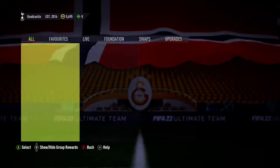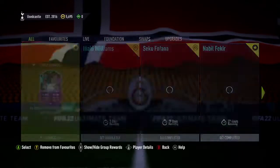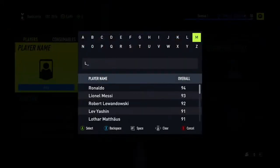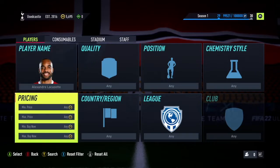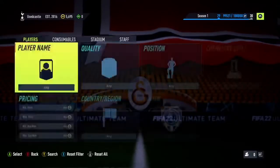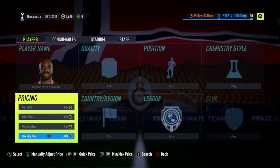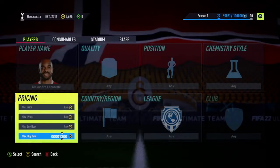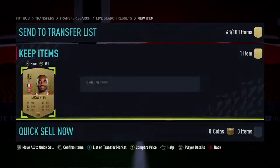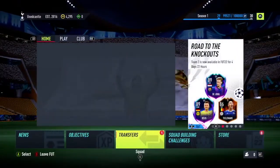Let me go ahead and get Lacazette real quick, and then I will turn this in to get Bernardo Silva. Let's see if we can get him pretty cheap — looks like we can. The cheapest is around 1,400. I thought he had a decent season last year, but now he's a non-rare player. It is what it is.